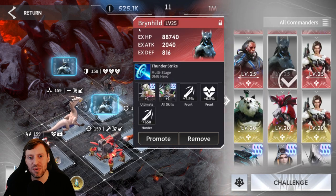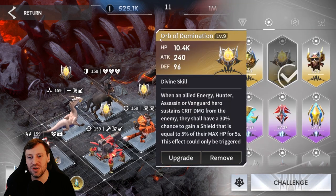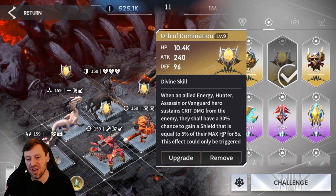For the commander we're using Brinhild — she's going to help our hunters and multi-stage damage heroes, really bumping up our damage. For the prototype I've chosen Orb of Domination, which helps hunters, energy assassins, and vanguard heroes. Basically it's going to reduce damage done to them, and whenever they take a critical hit they have a 30% chance of putting a shield on themselves.